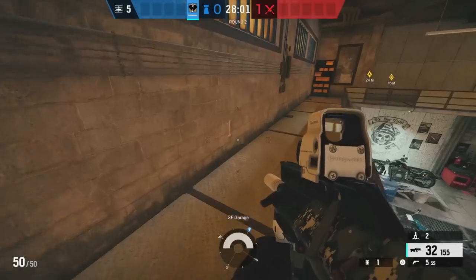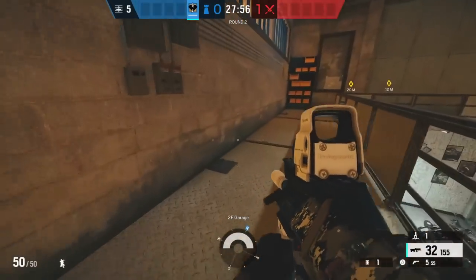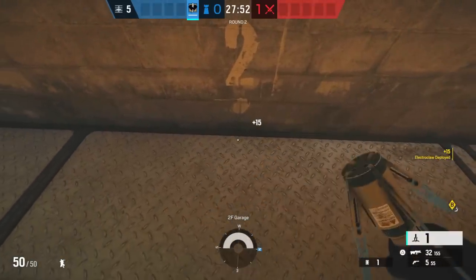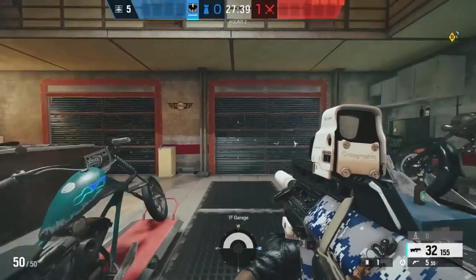Electrifying garage walls is very easy, because all you need to do is place your claws on the catwalk. The numbers 1 and 2 show you the exact position where you need to place your claw to electrify the walls.